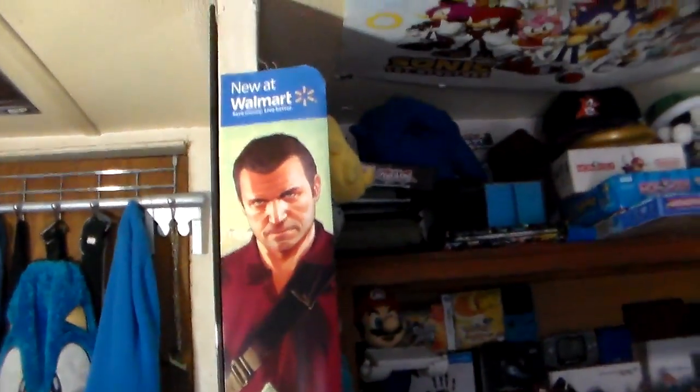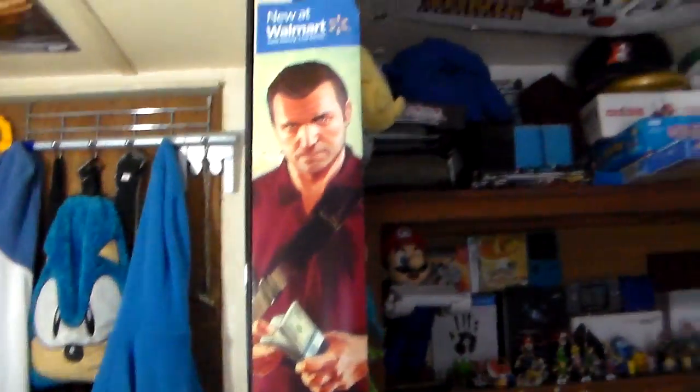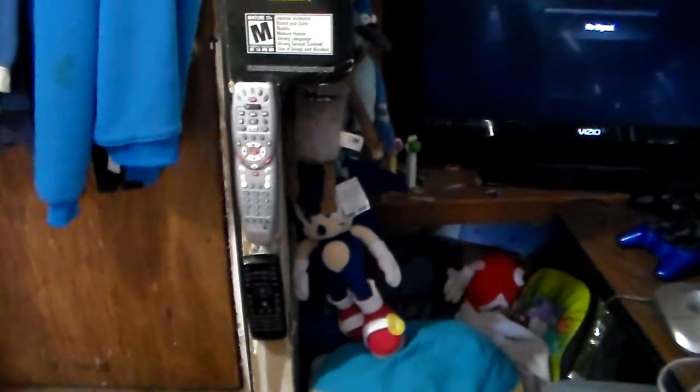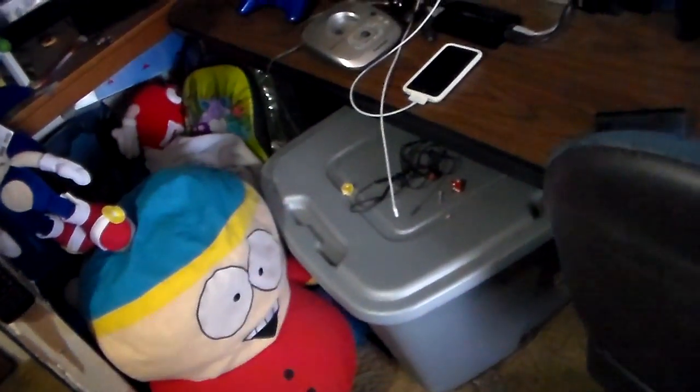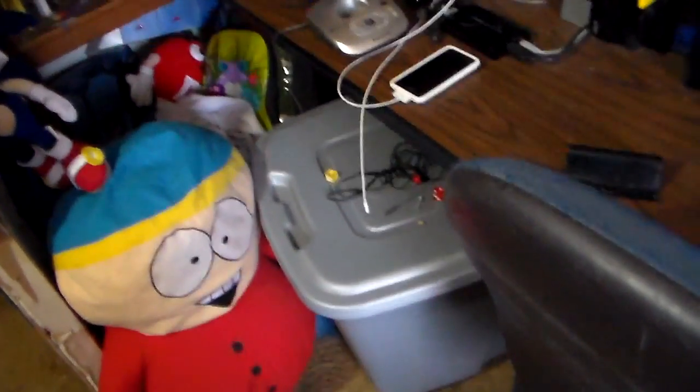Once we back up a little bit we see this little GTA 5 banner from Walmart — I actually got it from work and I don't even work at Walmart. Down here we got a couple of remotes, and then we also have a Cartman and then a little bin full of toys and stuff that I'll go over real soon. I'm not going to actually go inside — I think I might have done a video of me digging in there. I know I've done some treasure hunting videos before.